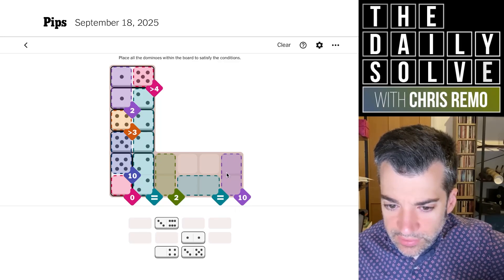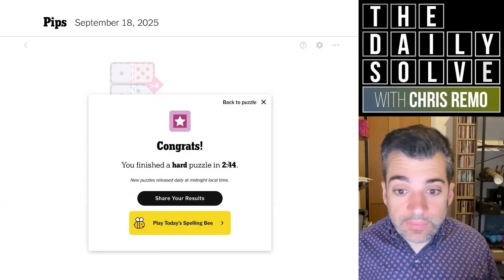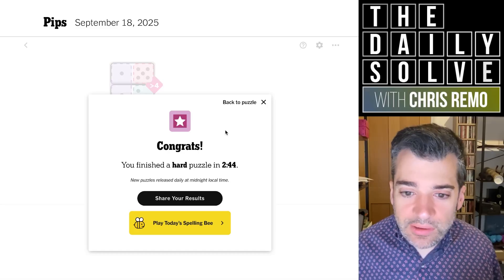So this would need to be a six-four then. Six-four is what it would need to be. So maybe that could work — if that goes here, and this goes here, and this goes here. Yeah, this is working. Okay, great. I don't know — there might have been some optionality in that. I'm not quite sure. I didn't really investigate it as thoroughly as I might have. But there we go.